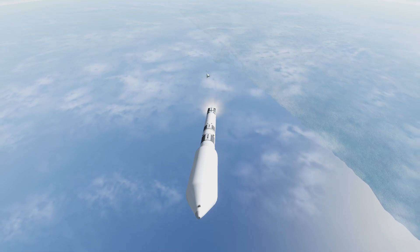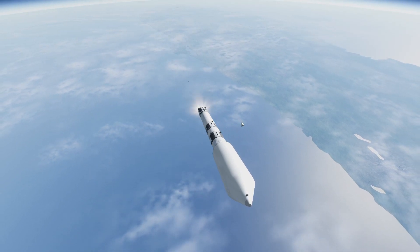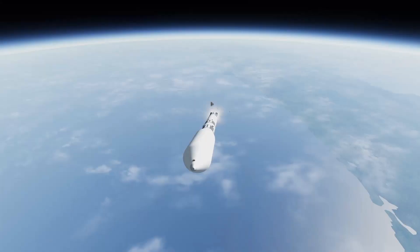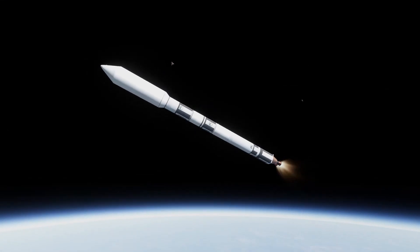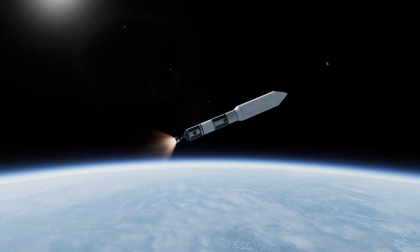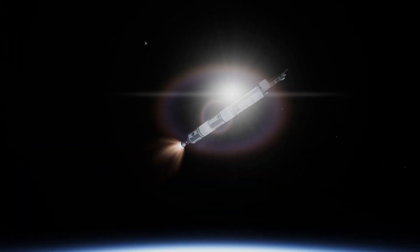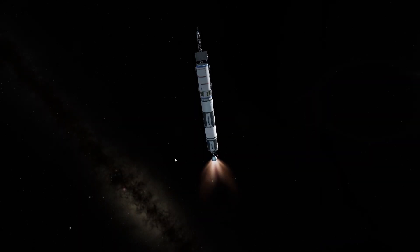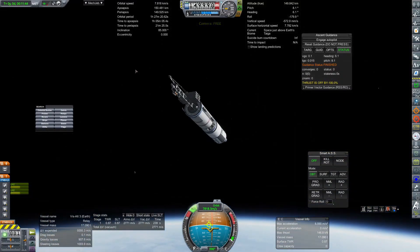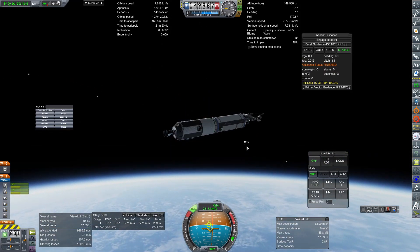You can see the point where those two pieces of debris have switched over into distant object enhancement items, because now they're just little black dots in the distance. I've also updated at a commenter's suggestion the distant object enhancement for real solar system, but I must not have done it right, because it doesn't look any different. The other planets are still the same color, so I must not have installed the new config correctly, because everything is still just little white dots.